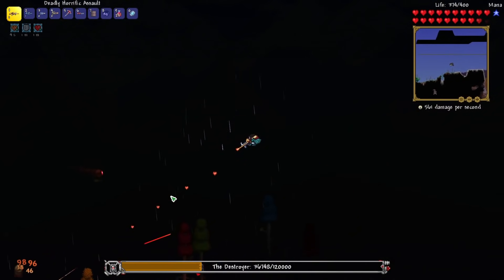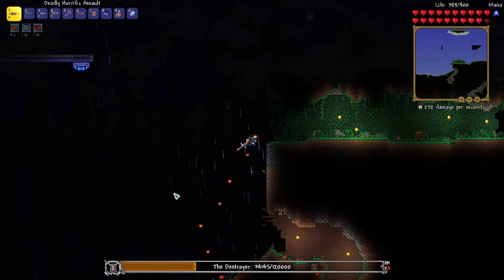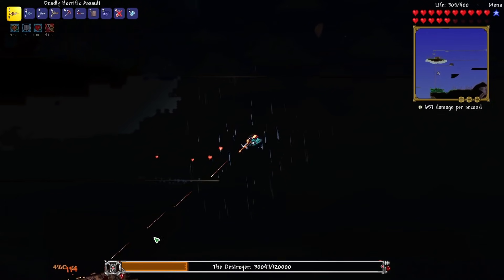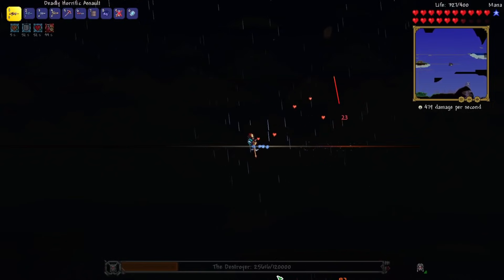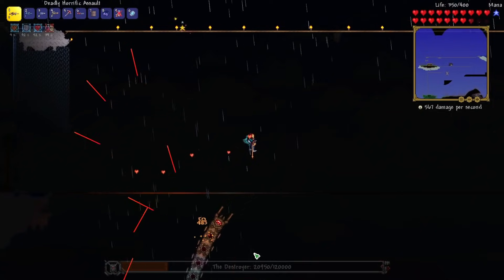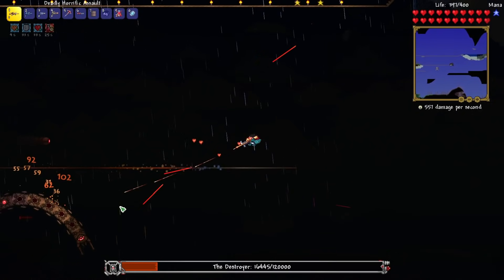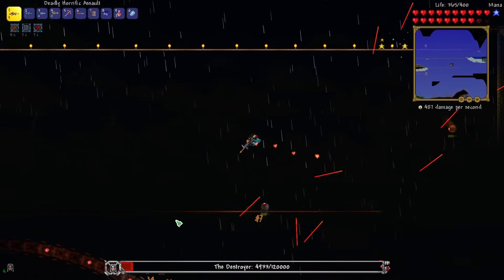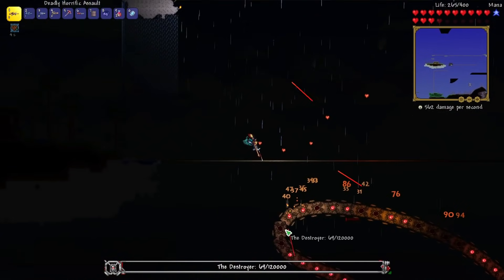Now that we're up in the sky it won't go underground so much, so we can keep the DPS going. I don't even think it can reach us — I think we're at the perfect height, right at Sky Island level. We're making so much progress — this is like 10 times faster than before. Almost got them. There we go. And it says the jungle grows restless.